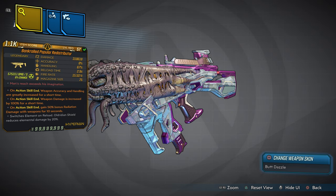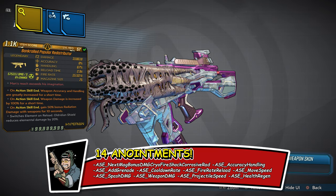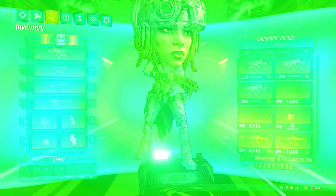But you guys know me better than that — I've put way more than three anointments on this weapon. I'm talking about 14 anointments. On action skill, the next mag does bonus damage for every single element: cryo, fire, shock, corrosive, and radiation bonus damage on the next magazine. ASE adds accuracy, handling, grenade cooldown rate, fire rate, reload, movement speed, splash damage, weapon damage, projectile speed, and health regen. This weapon will blow your mind out the park.